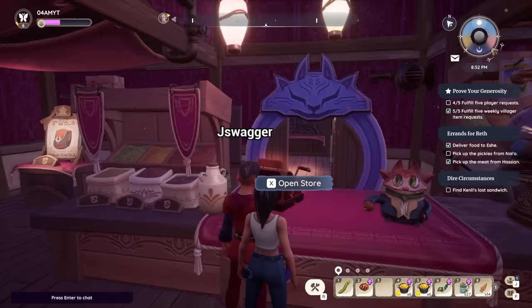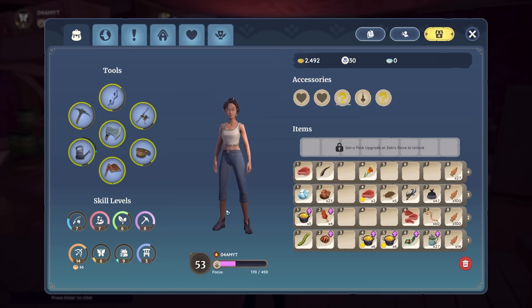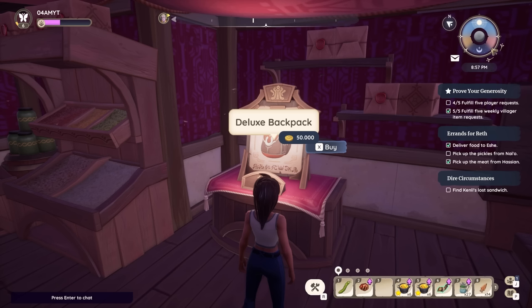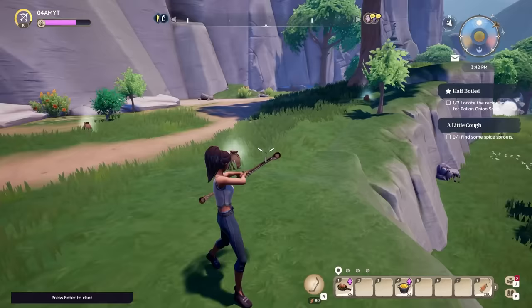Right here you can also purchase backpack upgrades, which are going to make your farming adventures a lot more efficient. I currently have four out of five backpack upgrades — the final one costs 50,000 gold, which is pretty difficult to farm for — but I have an efficient guide at the top right of the screen that can easily make you 15,000 gold per hour, so definitely worth checking out.